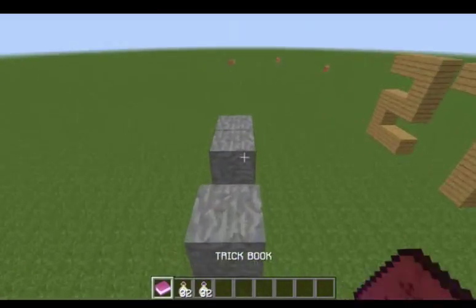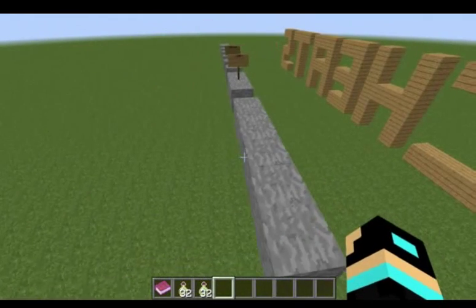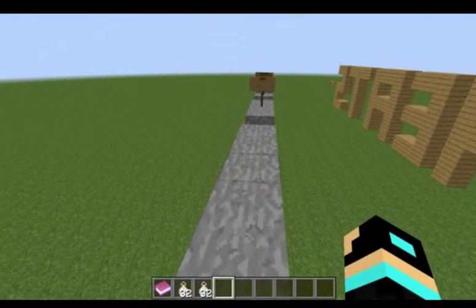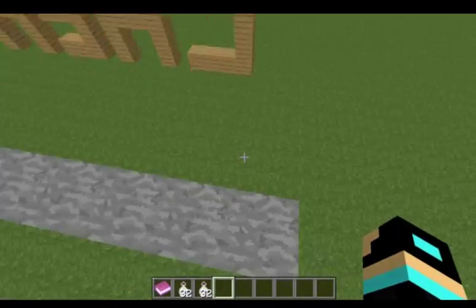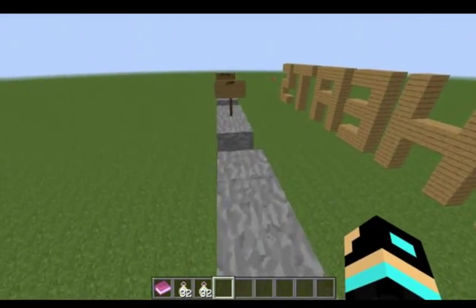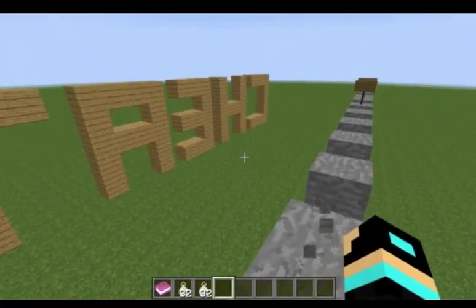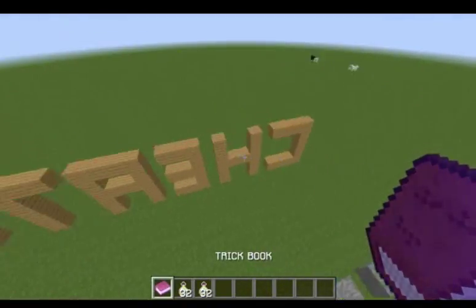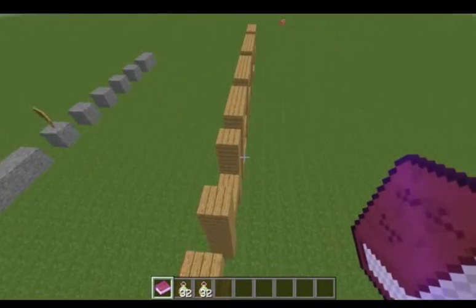It's a good trick because you don't have to spam your hands on parkour. Let me try it again — jump first, then run. Yeah, that's how it works. Let's get back and move on to the fourth trick.